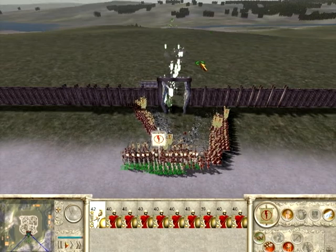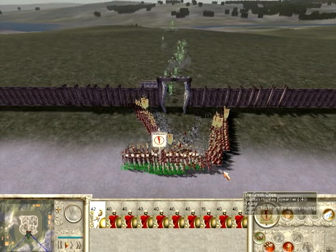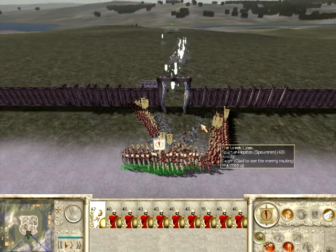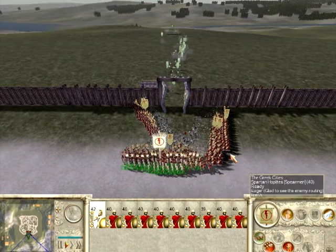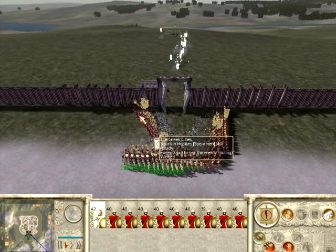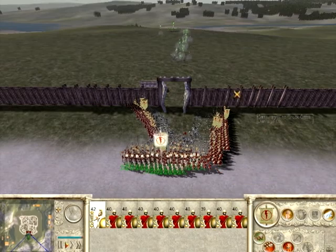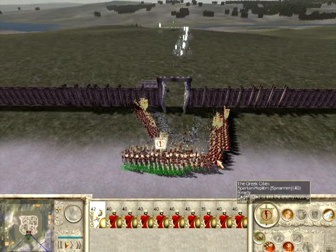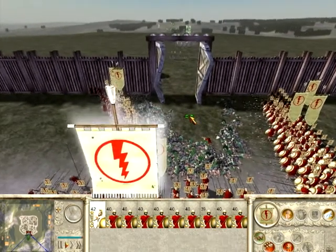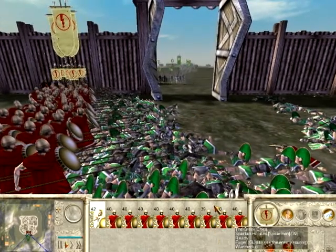If you're having trouble with a good formation for siege battles using hoplites — I don't know how you'd have trouble — just set them up in a V shape: one going diagonal here, one going diagonal here or straight, and one going diagonal here. You can set them in a box or a V, and basically that's impenetrable against any infantry.